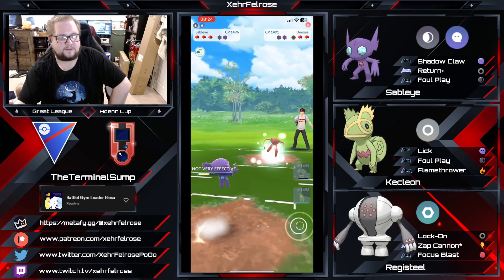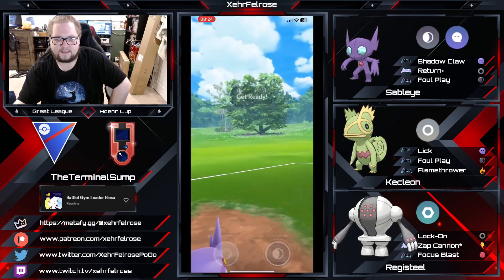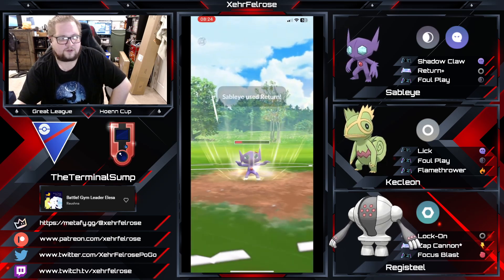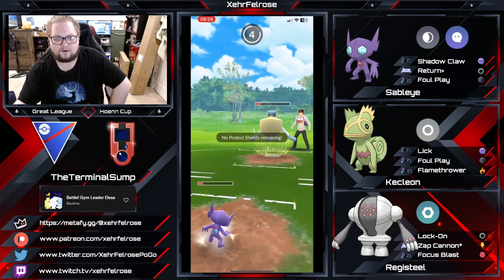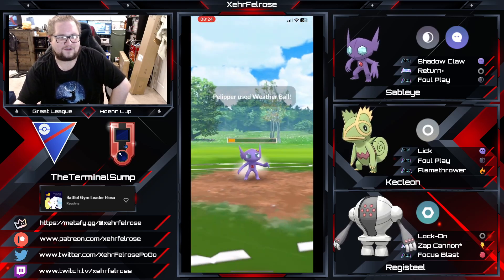Thunderbolt doesn't do too much damage, so you're not really worried about it. The opponent sends in their Pelipper, and with shields down Terminal Sump goes straight for the return — that's going to do a lot of damage to the Pelipper, getting it real close to farm-down range from Kecleon. I'm pretty sure that Flamethrower is going to hurt.